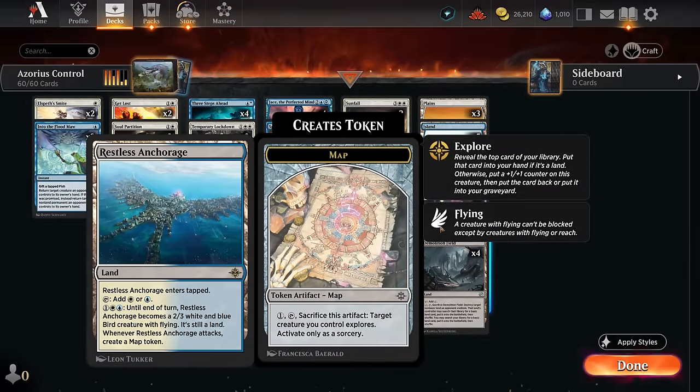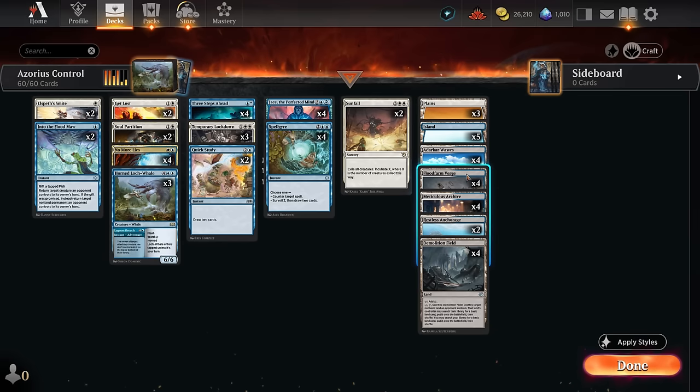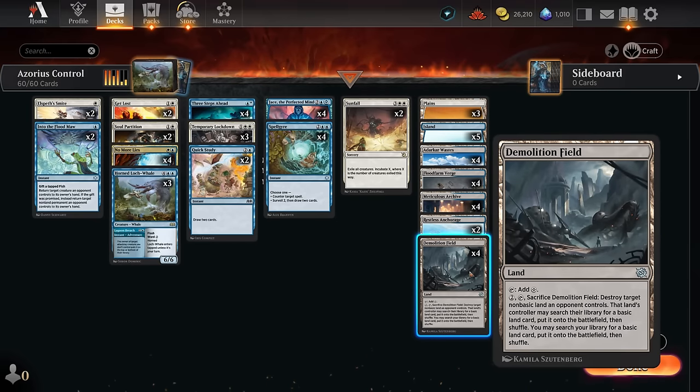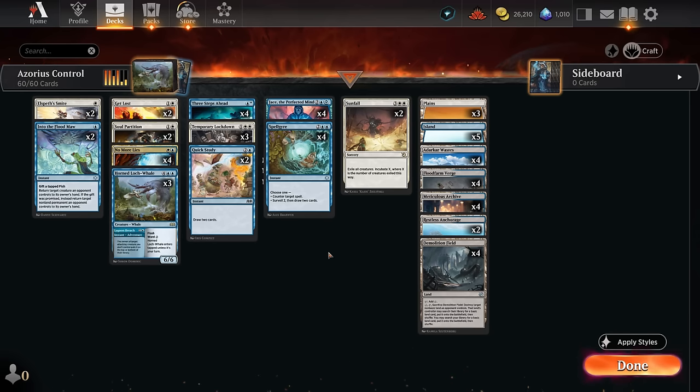Two copies of Restless Anchorage can help us block creatures if the opponent doesn't have removal, or help pressure planeswalkers, though we're unlikely to actually win the game with these. Meticulous Archive provides lots of surveil for card selection and is good to enable the verge to make both colors since it counts as both an island and a plains. We've got plenty of basics which we can also find with Demolition Field, and Adarkar Wastes as another untapped land — we want to avoid fast lands in control since we want lands to enter untapped later in the game too. Now let's jump into some games and see how the deck does.